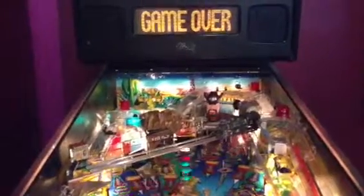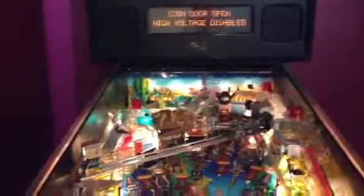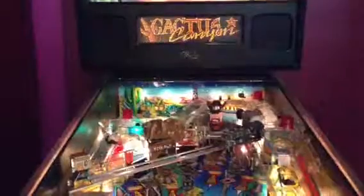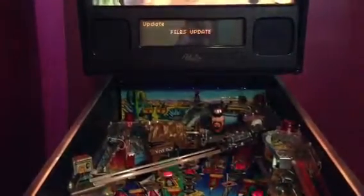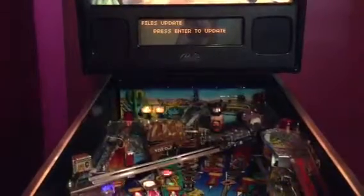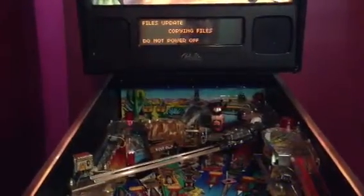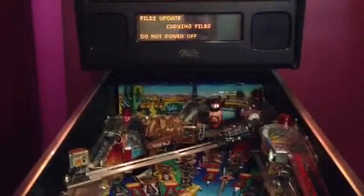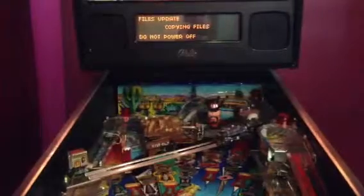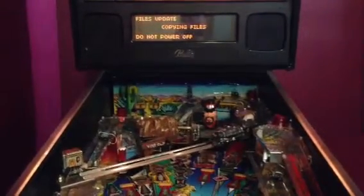The first thing we're going to do is update the code so that the new feature is in there, and then hopefully after this update applies, there should be a message on the attract mode because I pre-loaded it with some bad switches.